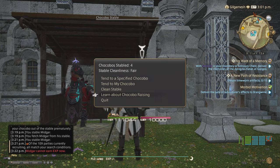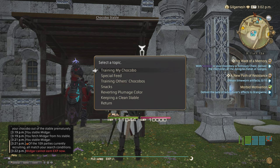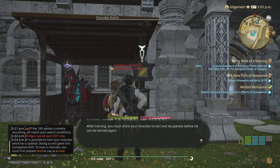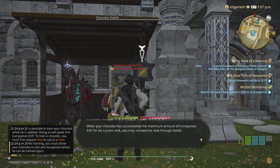So training your chocobo — it is possible to train your chocobo while they are stabled, doing so will grant them experience points. To train a chocobo you must first prepare feed to use as a treat. After training, you must allow your chocobo to rest and recuperate before they can be trained again — that's one hour. When your chocobo has accumulated the maximum amount of companion experience for their current rank, you may increase their rank through battle. So once it hits the maximum, take them out, kill an enemy, and they'll rank up.